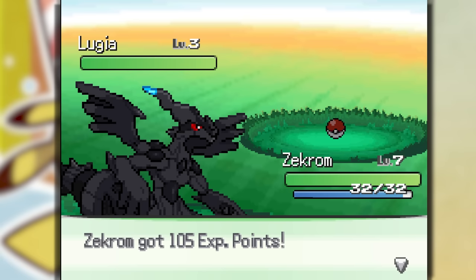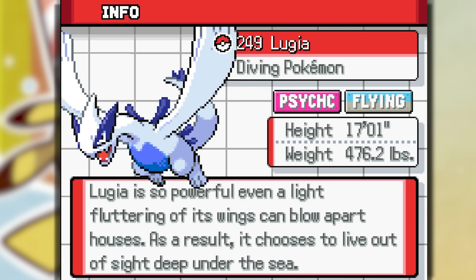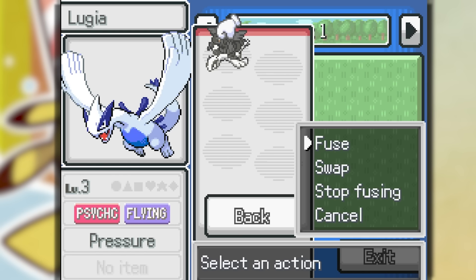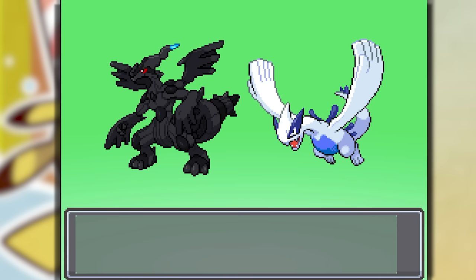Finally we got it! We got a Lugia. I don't even know what I need to do in the game. If we go into our party and infuse — I didn't know this actually cost something. We get to choose the type: Dragon or Flying, or Psychic and Electric. I'm gonna do Psychic and Electric because that seems pretty cool. We're fusing the Zekrom and the Lugia.